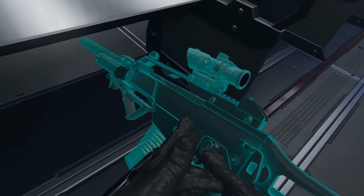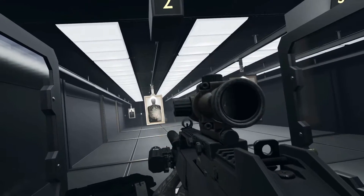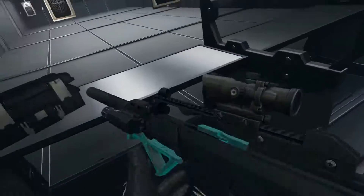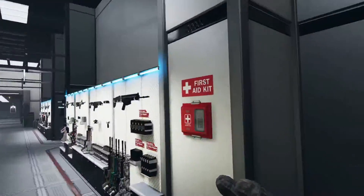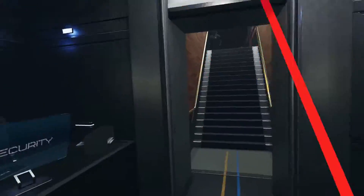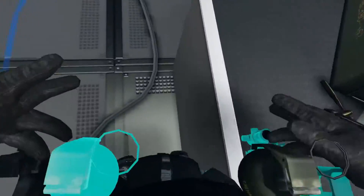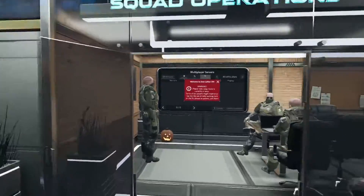Did you make a lobby yet? Hold on. There we go. Now we're on full auto. I just had to switch that. You want me to make the lobby? I could do that. I asked if you made one yet. I have not. I'll make one. Okay. So we got the two grenades, the G36 and the Vector. We're ready to go. Let's go over here to squad operations.